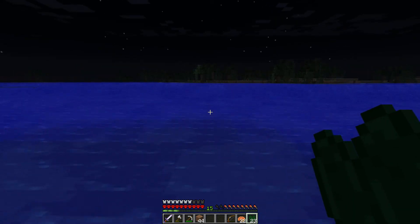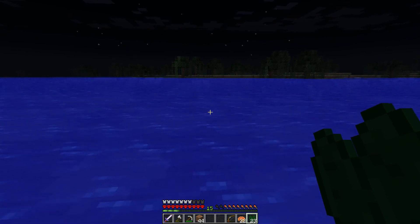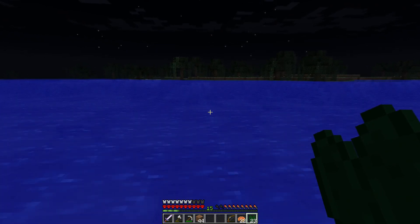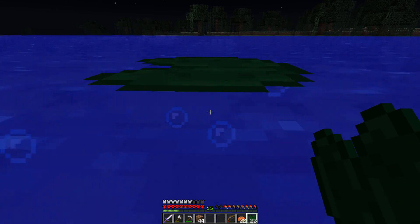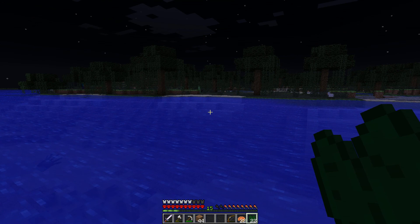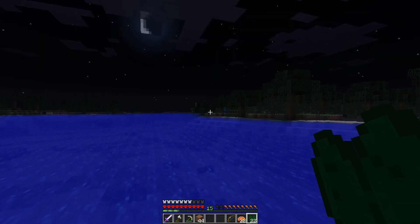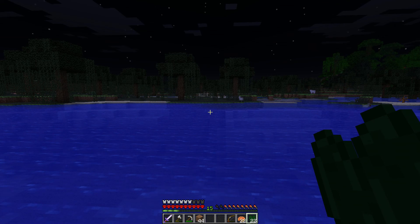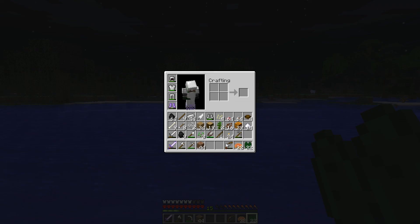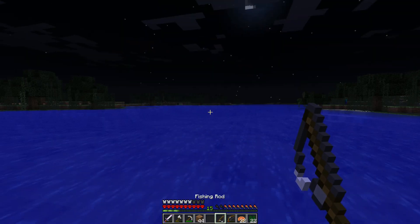Here is a trick you can do: go out into the water far enough that the mobs cannot see me from the shore, so they will not swim out here and get me. So I am safe for the night — but can I do anything productive out here? I just happen to have a fishing pole on me. Next episode: Night Fishing. Bye.